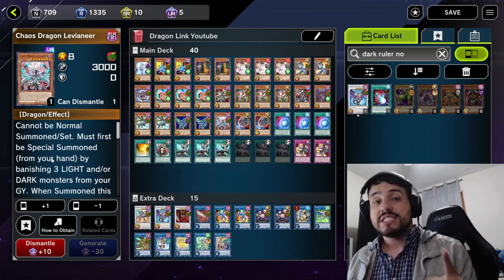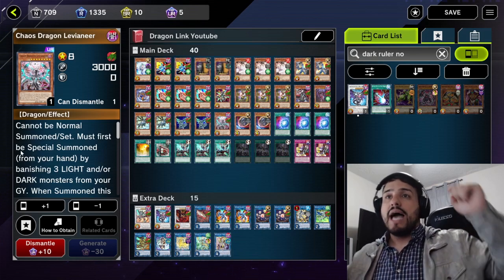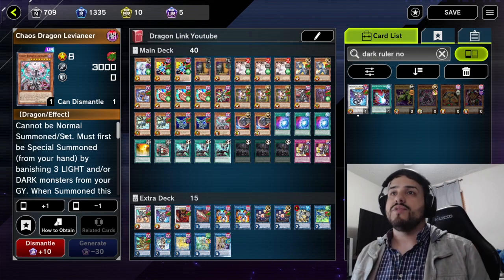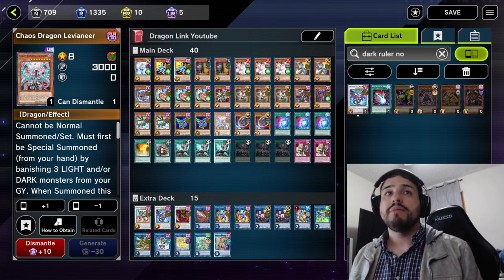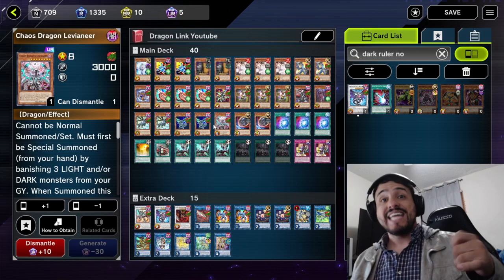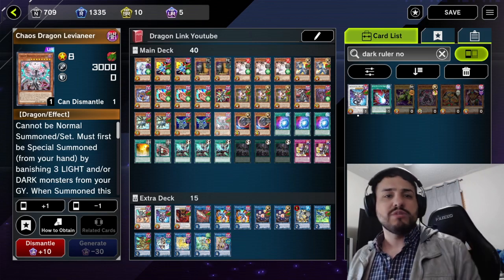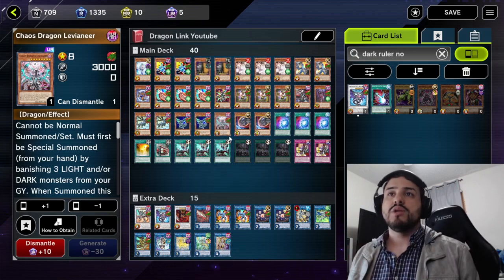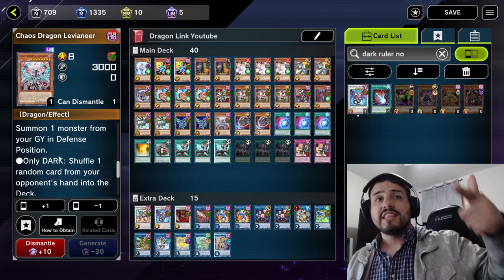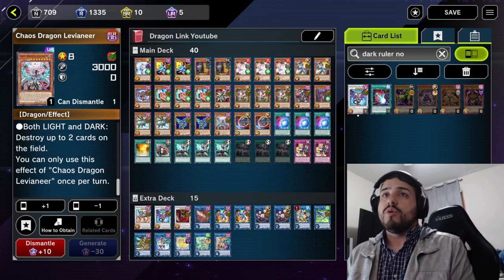But the effect to summon itself by banishing Lights or Darks is not a hard once per turn. So you can activate Levée, attempt to activate the effect, it gets negated or Levée gets destroyed — then if you're able to add it back with Saferd, or if you link it off and add the same Levée back to your hand, you're able to Special Summon it again. People ask me — isn't the effect to summon Levée once per turn? No, you can summon Levée an infinite number of times. The only thing that's a hard once per turn is the secondary effect to activate one of those three effects. So just keep that in mind. That was it for tip number 10.